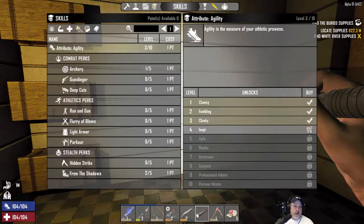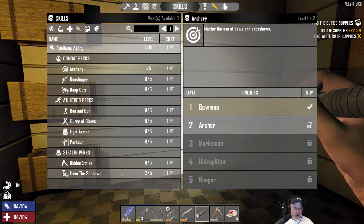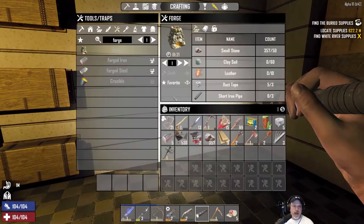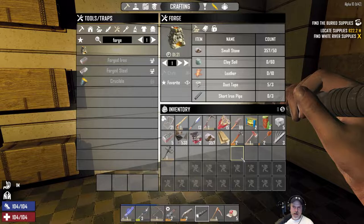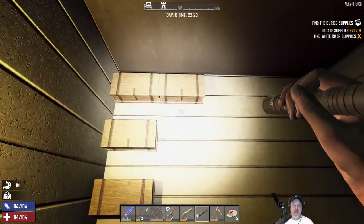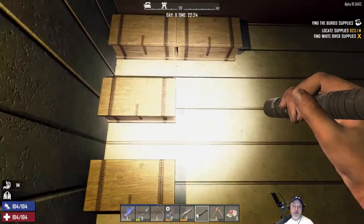I still want to get the next level in archery. We already have level two of From the Shadows, which is pretty good. But we needed to make a forge first, and get some iron smelting going — we need the repair kits among other things.